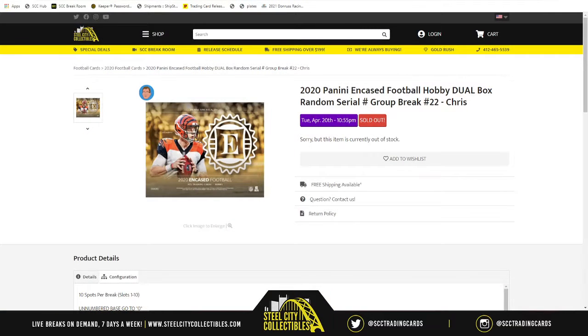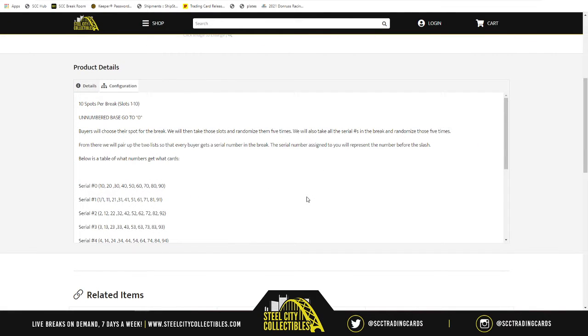Up next for this evening we have 2020 Panini Encased Football Hobby Dual Box Random Serial Number Group Break number 22. Ten spots in the break — we'll randomize those spots five times and randomize numbers one through zero five times, then pair up the two lists. The number assigned to your spot refers to the number before the slash. Important to note: the base card is sometimes not numbered, and if it's not numbered, the unnumbered base card will go to zero.